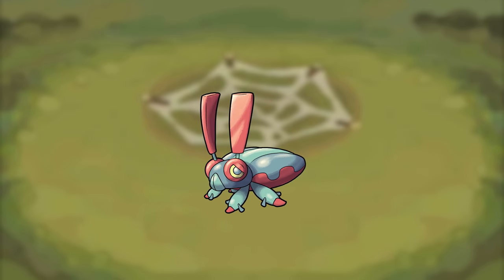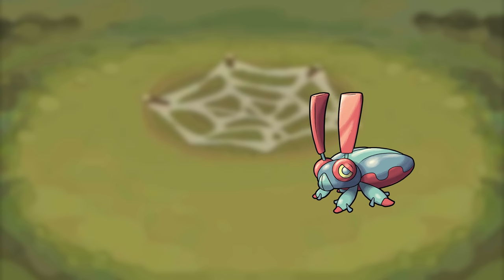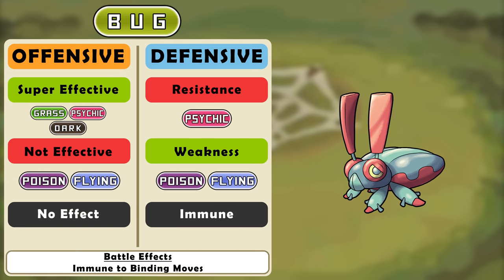The bug type also needed a lot of love — there were a ton of types that resisted it, kind of just like the grass type. So now bug type will be able to hit fighting, ghost, fire, steel, and fairy for normal damage. It's not gaining any additional super effective attacks but getting rid of those other types' pesky resistances does a lot. Defensively there's also a lot to change: bug is no longer weak to fire or rock. Bug no longer resists grass, fighting, or ground though, and it's weak to poison. For its battle effect, bug types are immune to all binding moves since they can just wriggle out of those attacks.